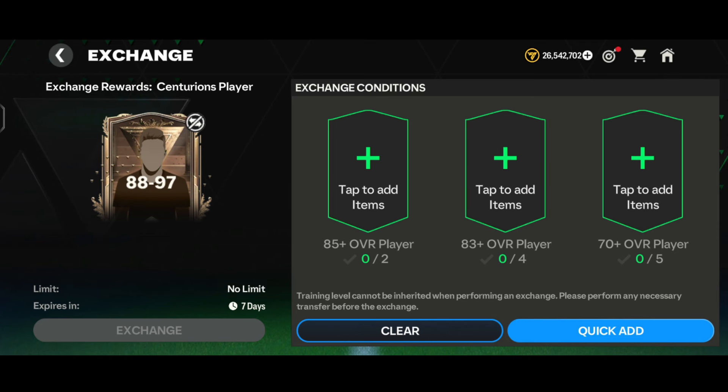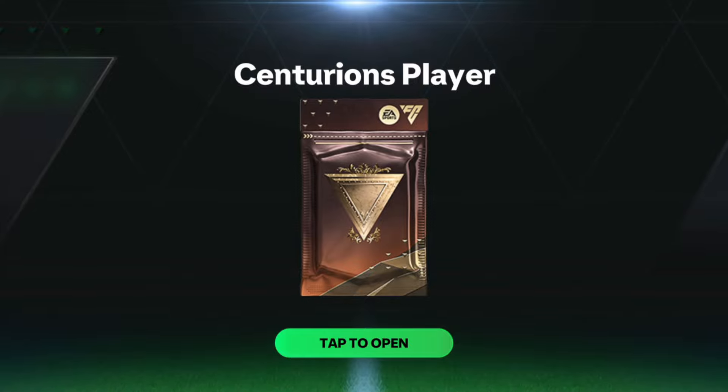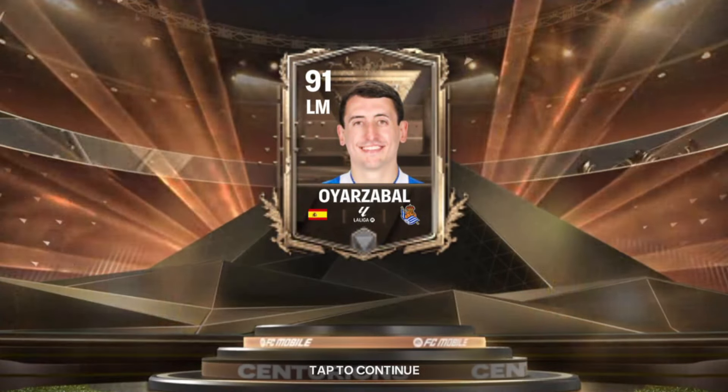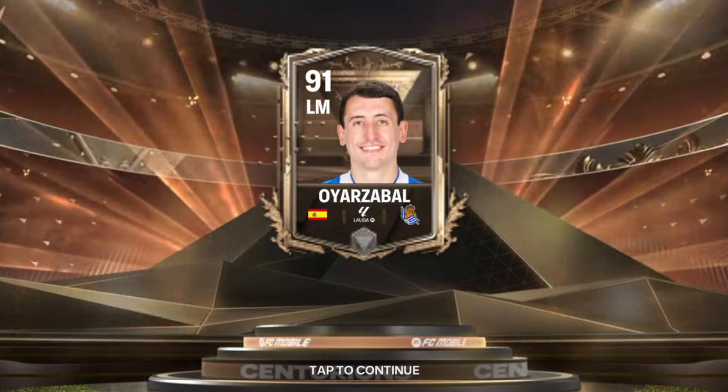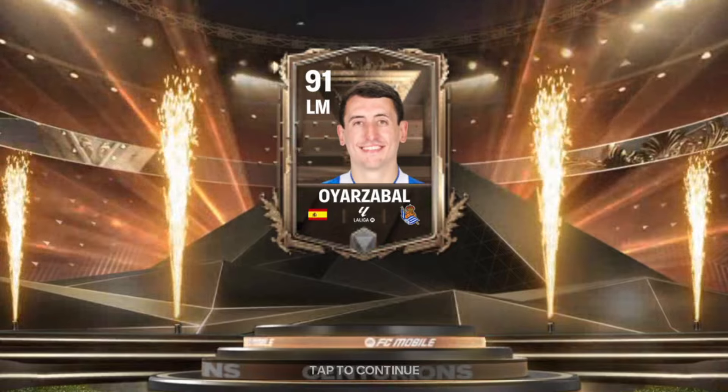Let's do the 88-97 OVR exchange. It requires 285+ overall player, 483+ overall player, and 570+ overall players — costing around 2 million coins. We added the players and tapped on exchange. Here goes the walkout — it's Spain, left midfielder. We got our brand new 90-rated red card of the Centurions event: Oyarzabal, left midfielder. This is not a worth-it card as left midfielder is a position I don't use in my lineup.